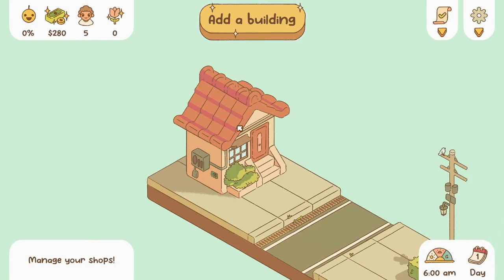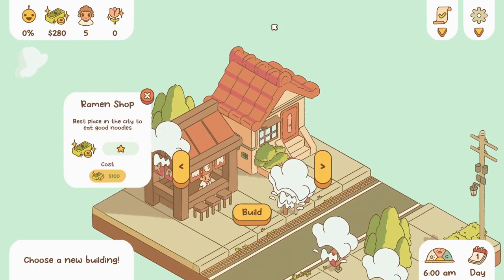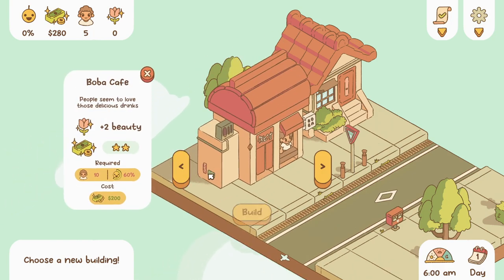I'm assuming this is our house? Okay, so we can add a building — a ramen shop, a modern house, a park. Oh that's cute! The boba cafe is what we need. Oh wait, do we need plus two beauty? The beauty of your street is a main contributor to satisfaction. And shop level — more stars attract more clients.